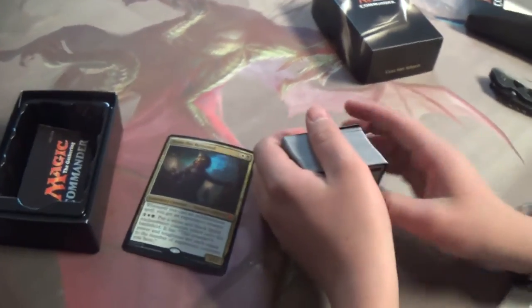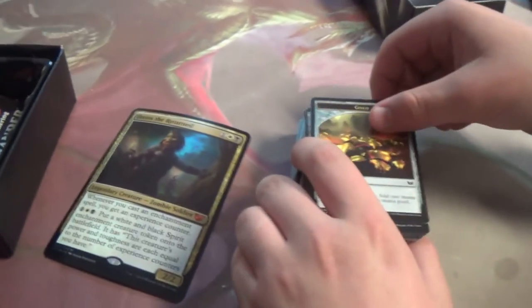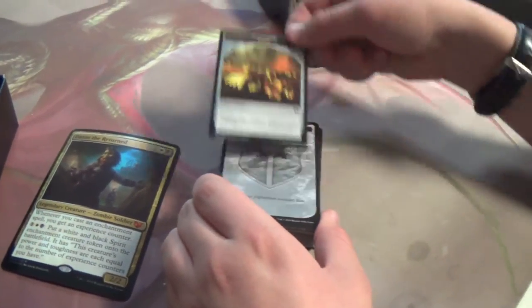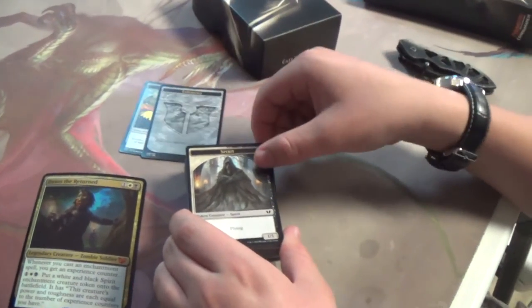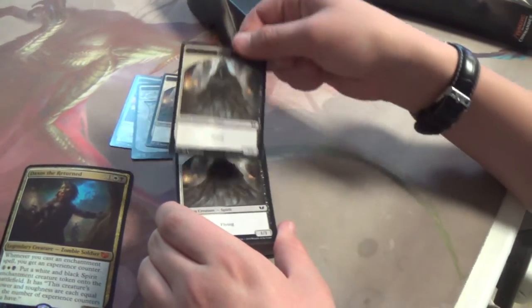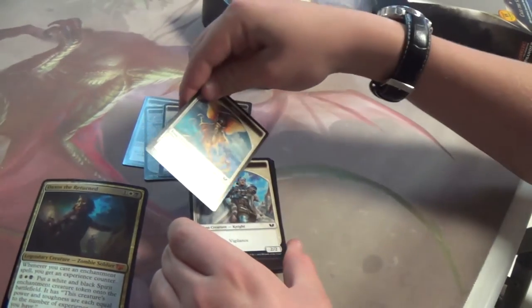There's gold, our experience counter of course. Spirits — spirits can be used with Daxos. You can get quite a few of them.